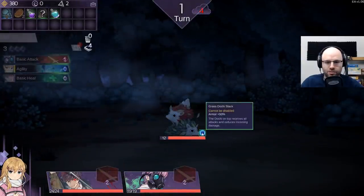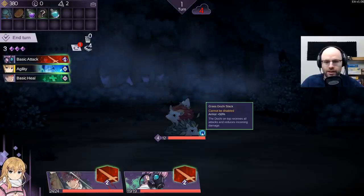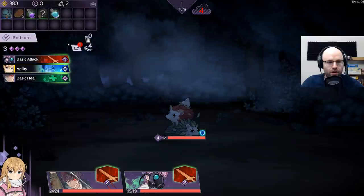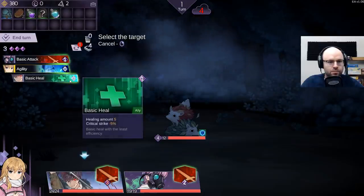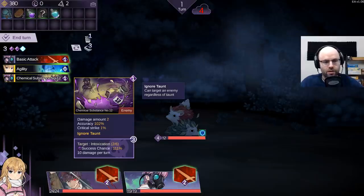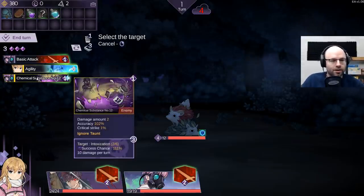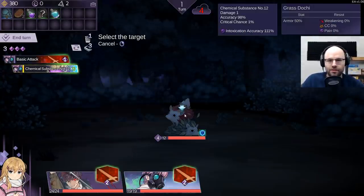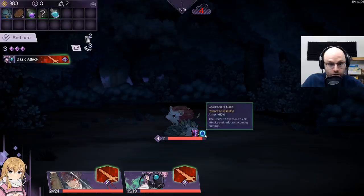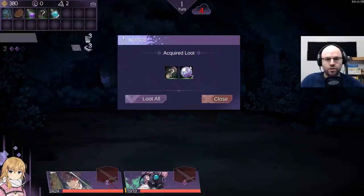We have a stack of hedgehogs - they have 50% armor. The dochi on top receives all attacks and reduces incoming damage. Let's swap out our basic heal. Let me try again - swap out the basic heal for chemical substance number 12. Target intoxication - success chance 111%. What the heck is intoxication? Plus intoxication: 10 damage per turn. That's incredible. Then hit him with the basic - I don't think you're going to live. You're dead already. Yo, that's an incredible attack.